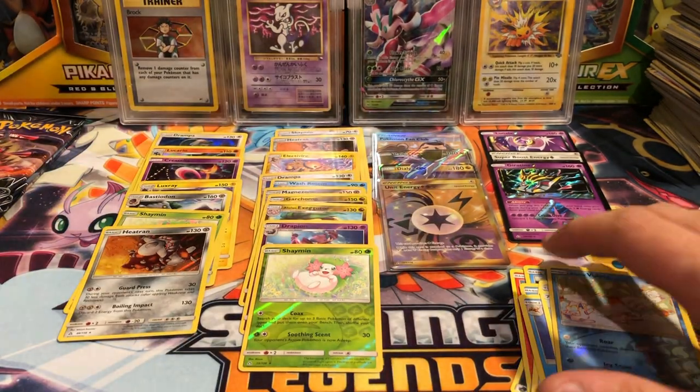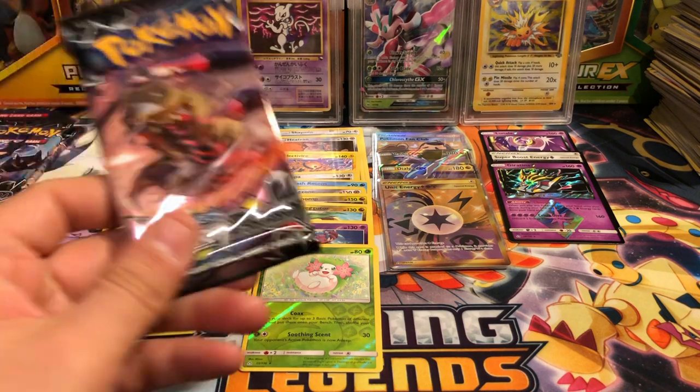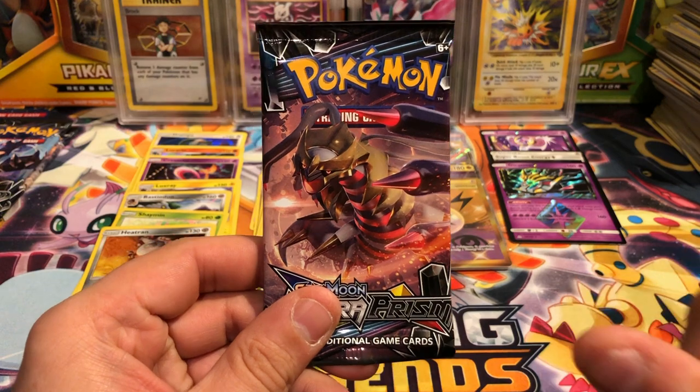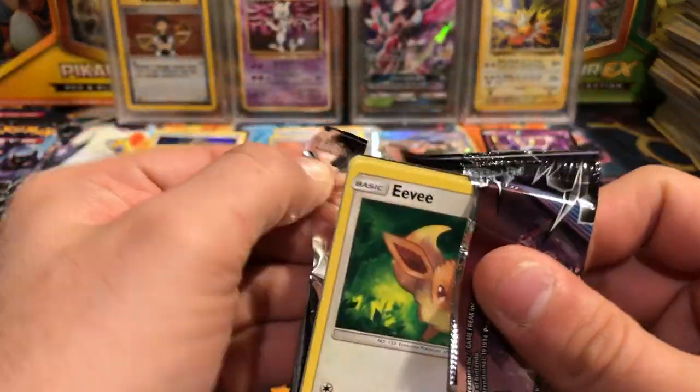So far we've got two holos and no ultra rares — there's got to be more. Three packs to go, so one of these will be it. If two of them are, that's even better, but at least one of these has got to be something.